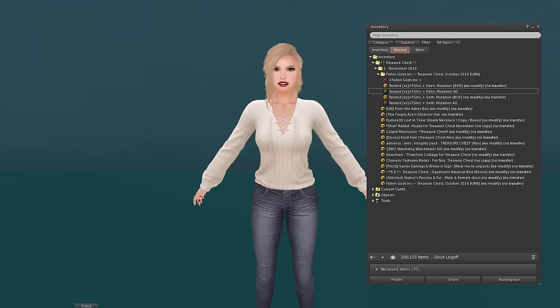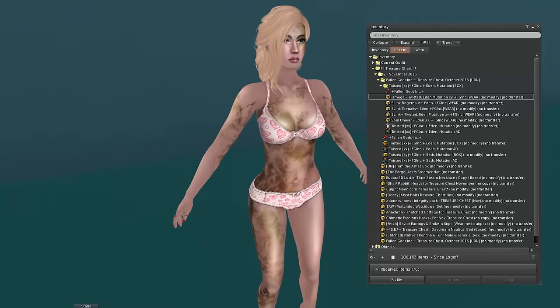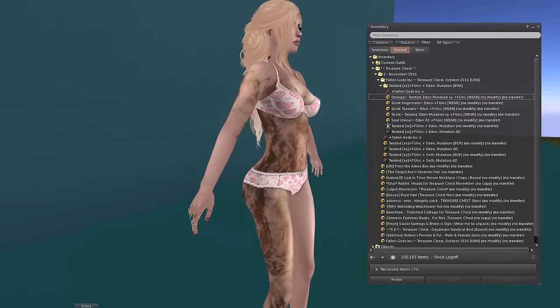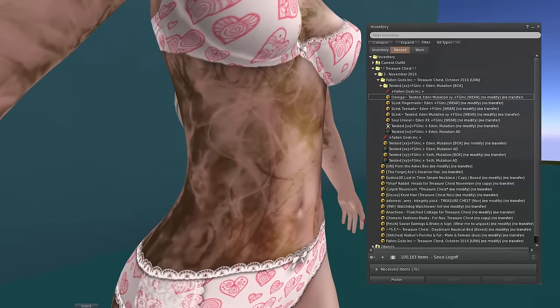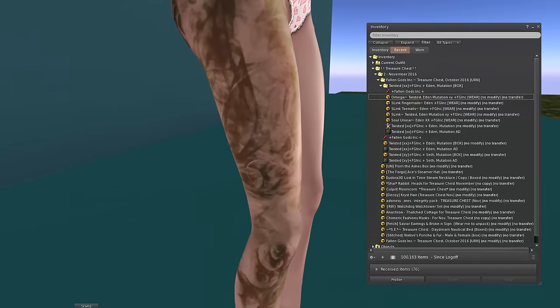I'll just click my fingers and the next time you see me I will have everything on. And there we go — we have got the skin on. I am wearing underpants. But this skin is kind of cool. I'm not sure if it's supposed to be dirt or what really all this is on the skin, but I like it. I think it's a really, really cool fantasy skin.